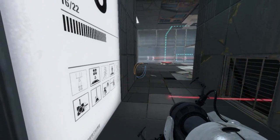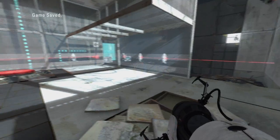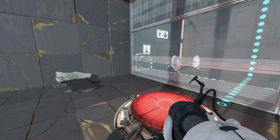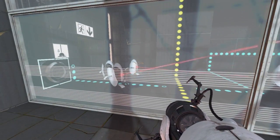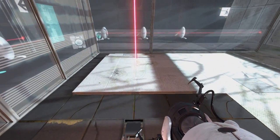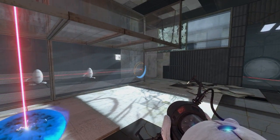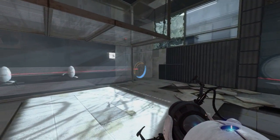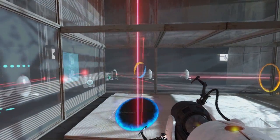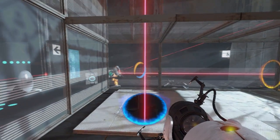Watch out because there's a turret in here that we can't really do anything about unfortunately, so we just kind of skip past it. And this gives us a laser here — we can use a thermal discouragement beam to destroy our turrets. There you go.